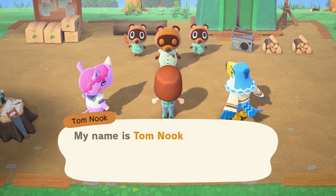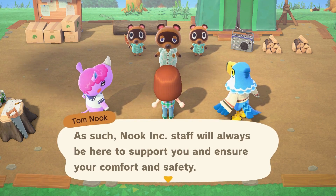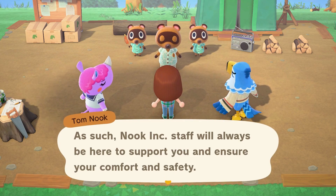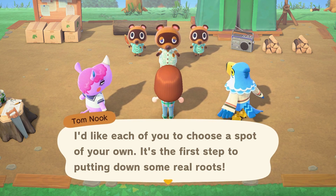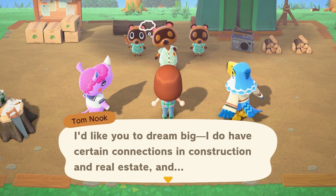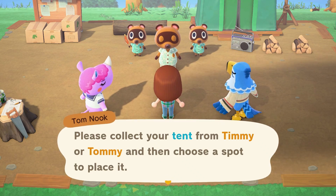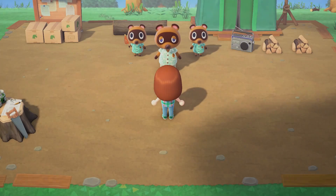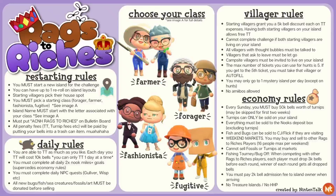I am the founder of Nook Inc - this is a package deal. One of the rules is I have to let my villagers choose their own spots. I'm not allowed to choose where the tent goes for them - they have to do that themselves. Let's hop into the rules right here.